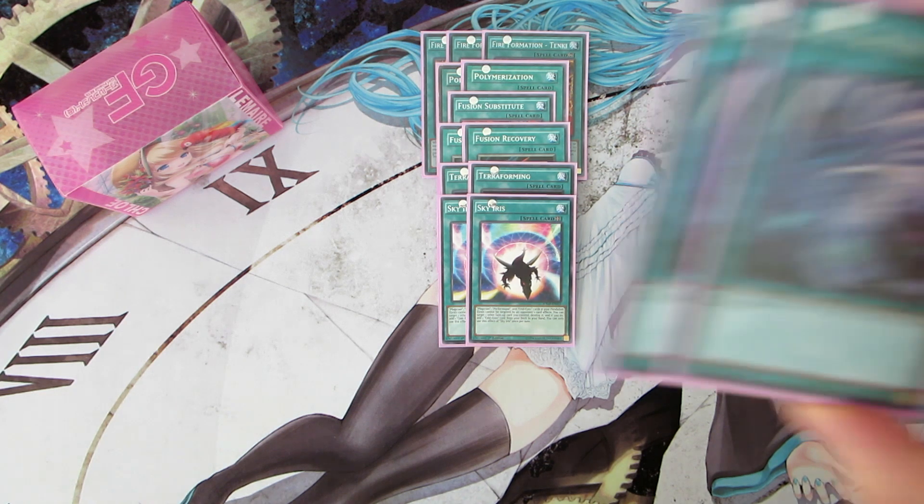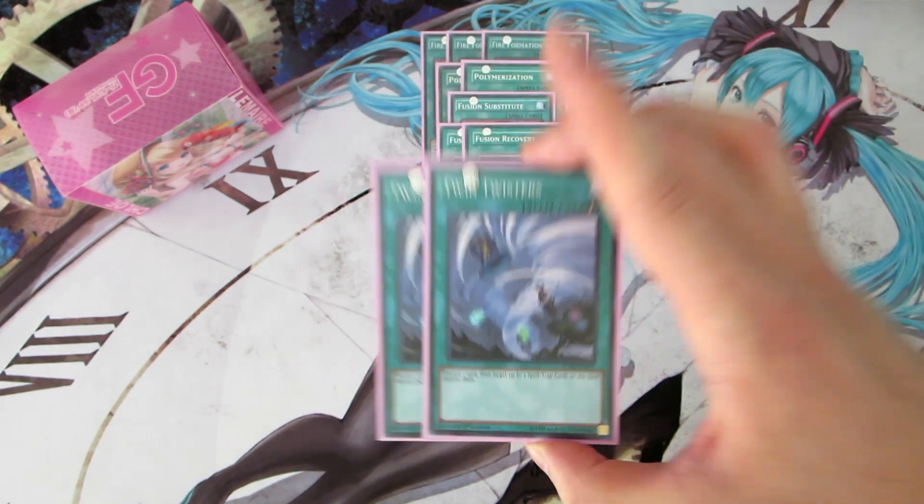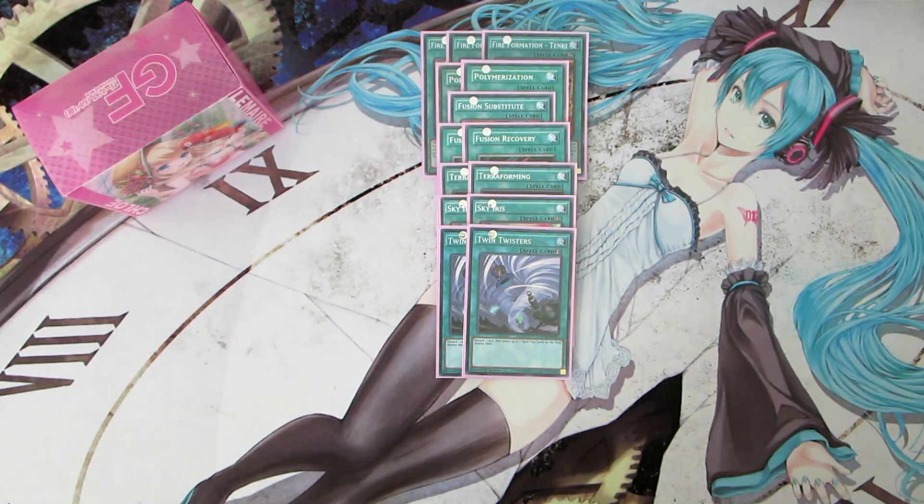For spell and trap removal, we play two copies of Twin Twisters. This deck can afford the discard, and you can always discard Purple Butterfly since Purple Butterfly can banish itself to summon something else, so it's really good for enabling combos as well.